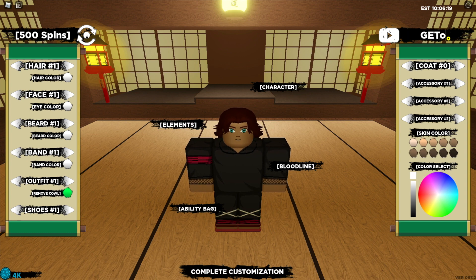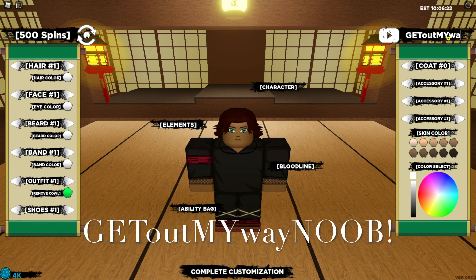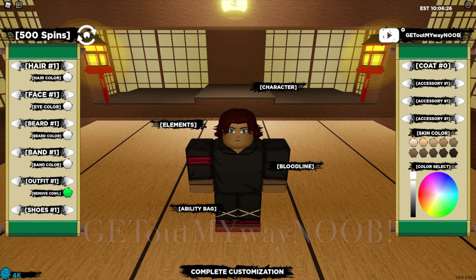The next code is "Get Out My Way Noob" — that's with capitals for "Get", "My", and "Noob" — with an exclamation mark at the end, and that one has been accepted.